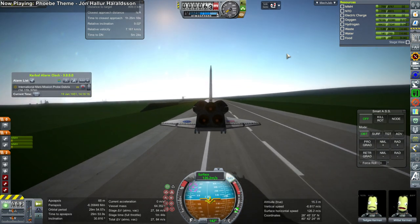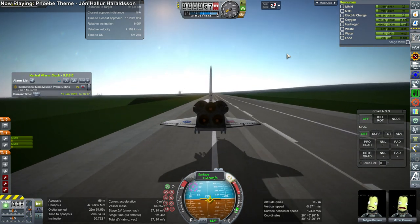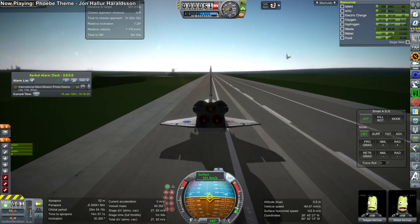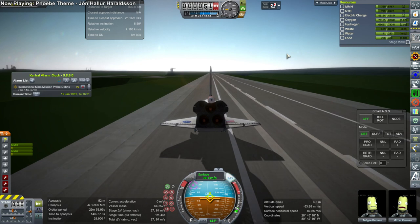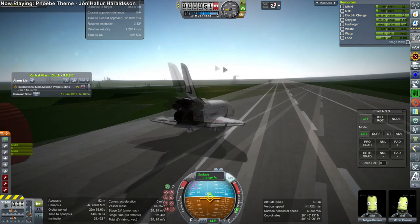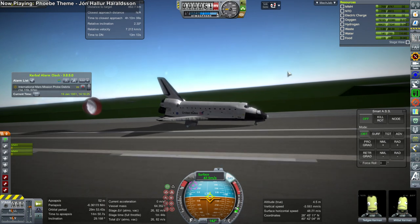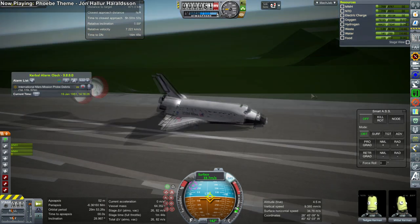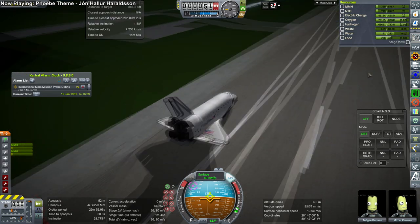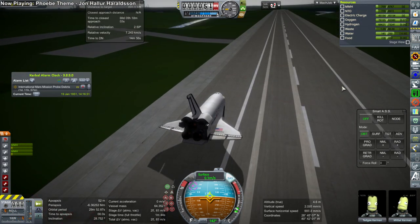If we had air brakes, it'd be a breeze. The main struggle is there are no air brakes, so we do have the parachute, but with no air brakes the only way to really slow the shuttle down is to pitch up. It's tough to manage like that.